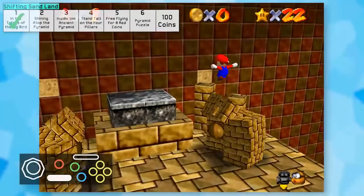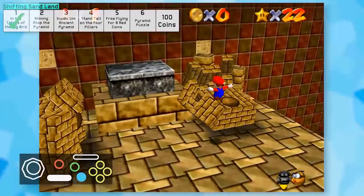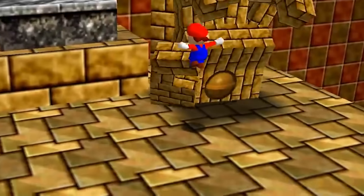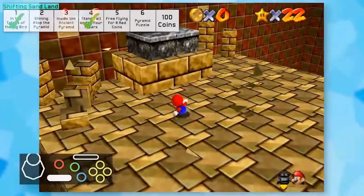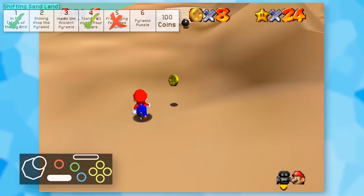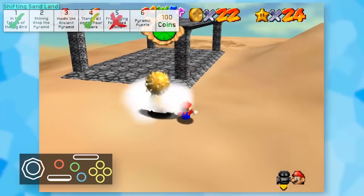Fighting the hands was pretty interesting because I somehow managed to continuously jump on the right hand and when he opened up, it took him out completely. I've never done that before. The left hand pounded the ground for like a minute straight, but eventually he went down. The red coins aren't going to be possible because there's something I simply can't reach without the wing cap or better control options.